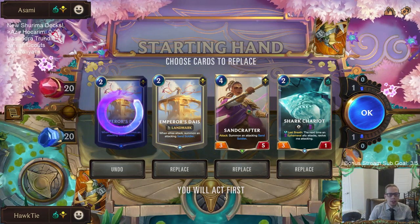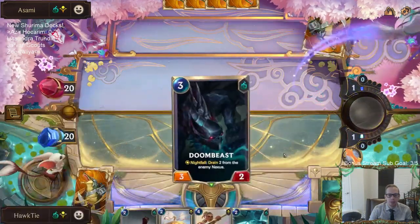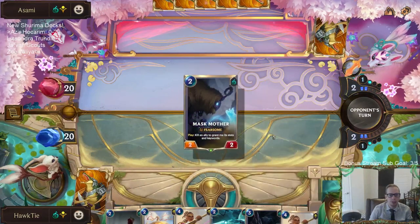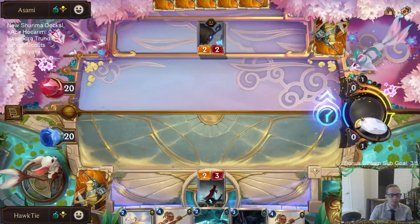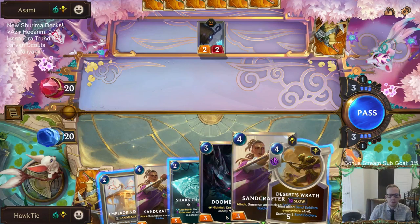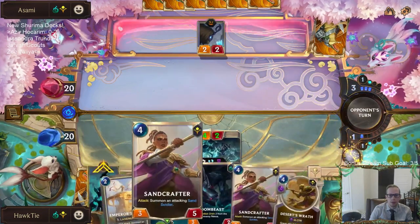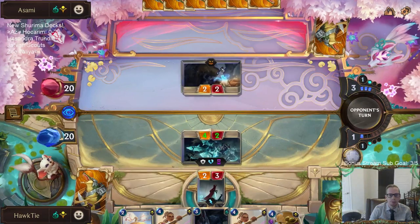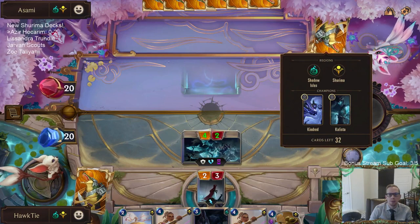I think I just keep one of these—I don't think we can keep both. We'll have this on turn two and Shark Chariot on three. Could go Soul Shepherd on two instead. They didn't attack—their thing had Fearsome but they were too scared. Now let's go for Shark Chariot, and next turn probably playing a Sand Crafter.